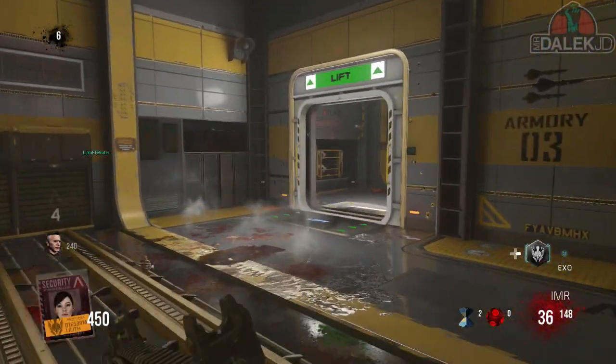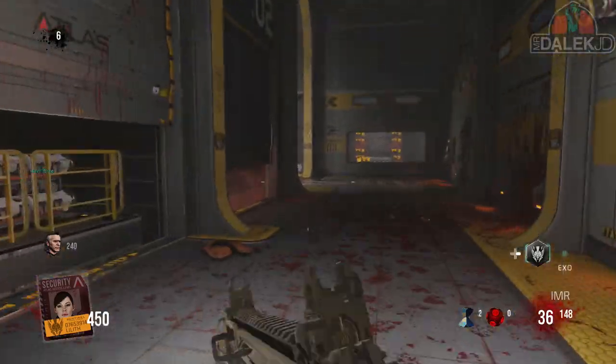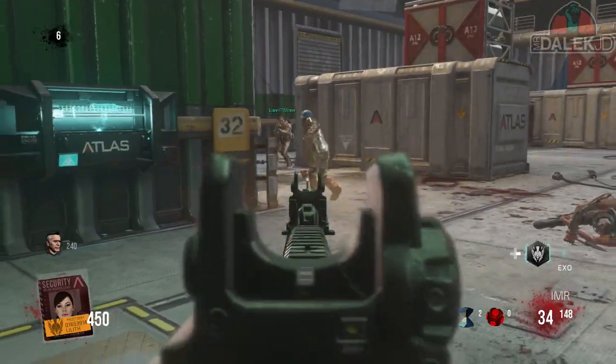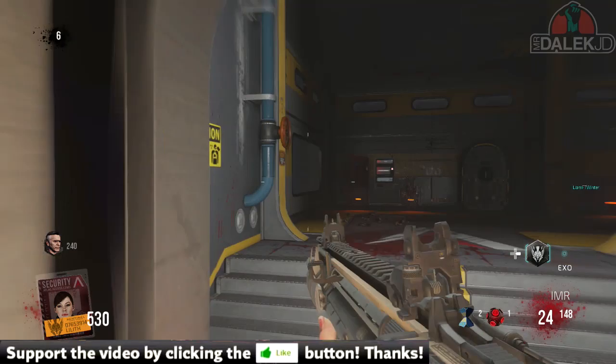Welcome back to part two of the Exo Zombies Carrier Easter Egg. We're going to be using the Plinko machine and getting ourselves a very nice tablet, which is part of the items needed in order to unlock the vault.